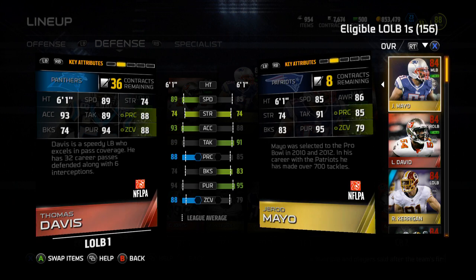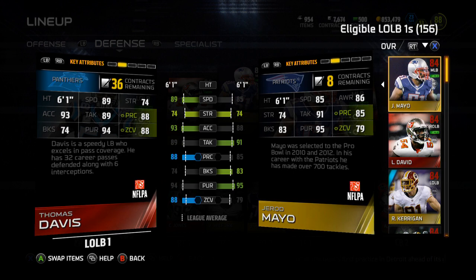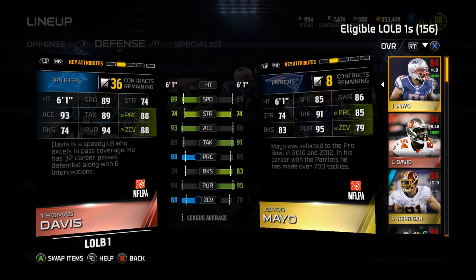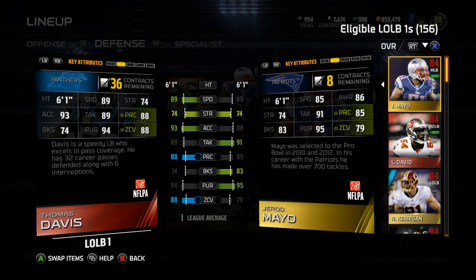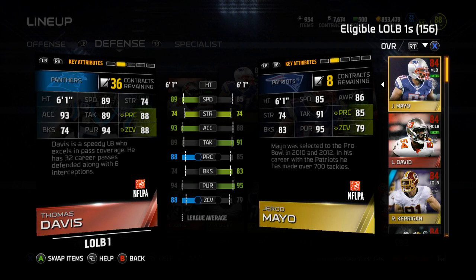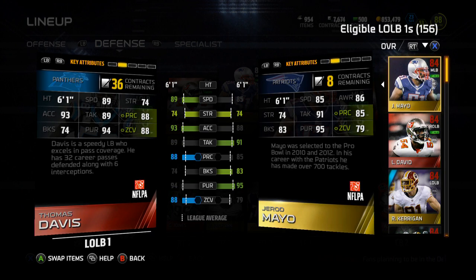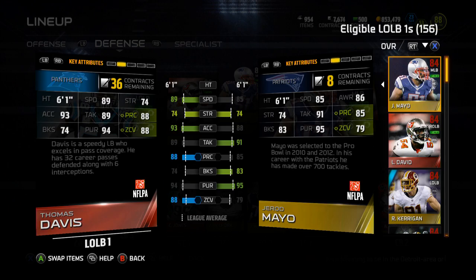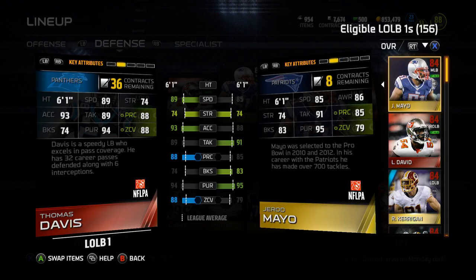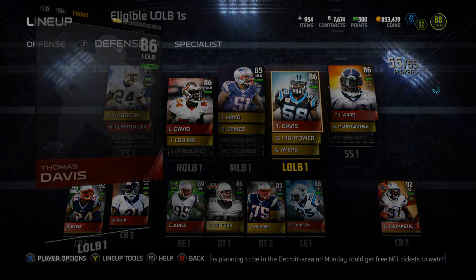These are very good tackling coverage linebackers that I'm going to be going over, and they're really cheap. That's why I'm using them right now. I'm going to pick up the higher Lavante David — the BCA — once I get to playing head-to-head, but for solos this is perfectly fine, and I'll probably pick up Derrick Brooks for my outside linebacker, maybe. I need to stiffen up my defense before I go online, but yeah, 88 zone coverage, which is really nice.